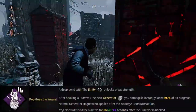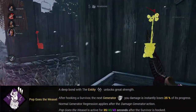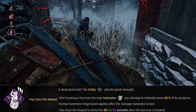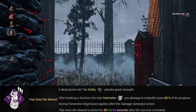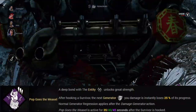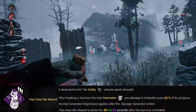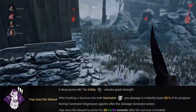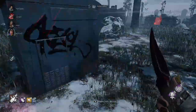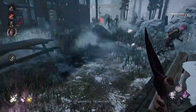His final perk is called Pop Goes the Weasel, and I can talk about this perk all day. After you hook a survivor, the next generator you kick is damaged and will instantly regress the generator by 25% of its progress. After that, the generator will start regressing at its normal rate. This is an extremely powerful perk that is usually used by most killers. Pop is active for 35, 40, or 45 seconds after the survivor is hooked.